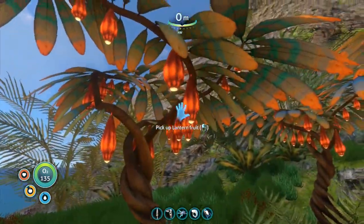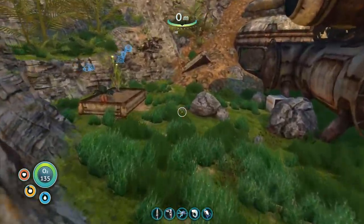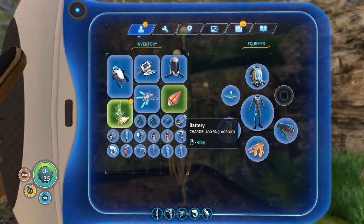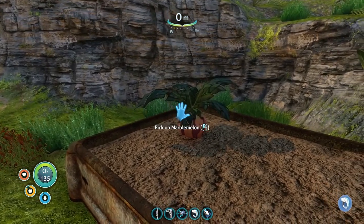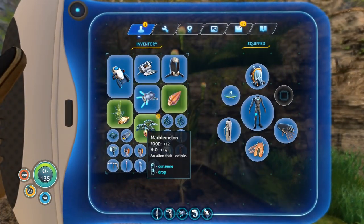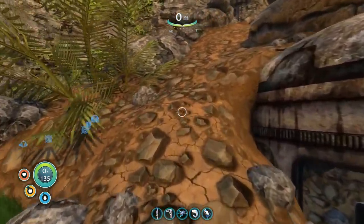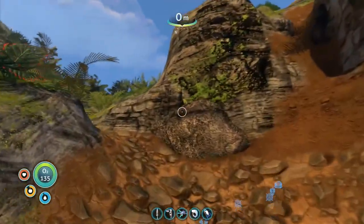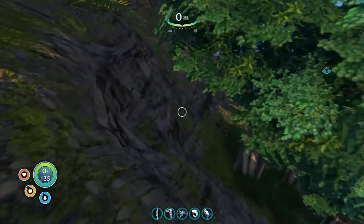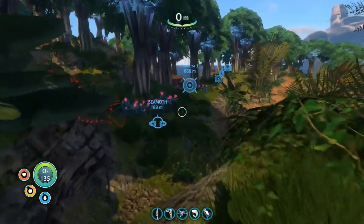I need lantern fruit. They take up a big lot of space. I need lantern fruit, and I also want some Chinese potatoes and marble melon — I'm going to take those as well. That is also food and H2O. So I want to get these back home as rapidly as I can now so they don't go bad and I can get them into the planter. If I can get them into the planter, I'm hoping they will be able to provide me with more stuff. And the sea moth — you can see it on the HUD, which is absolutely awesome.